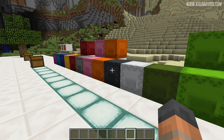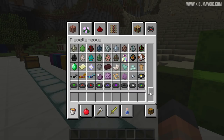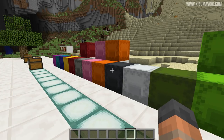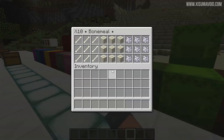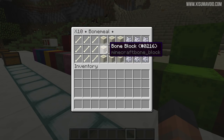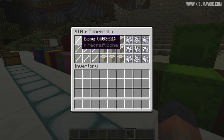This next one is definitely essential: always bring bone meal — it's so useful I've dedicated an entire box to it. We've got nine different types, great for growing trees, and of course we can now build with these blocks as well. And like I mentioned earlier, you can tame wolves with the bones.